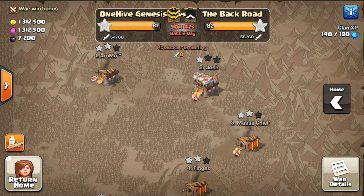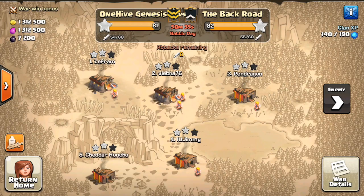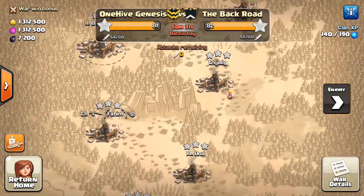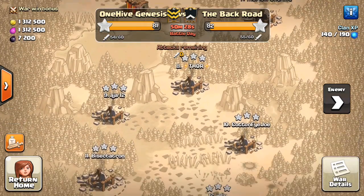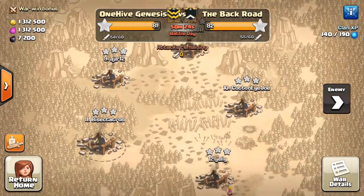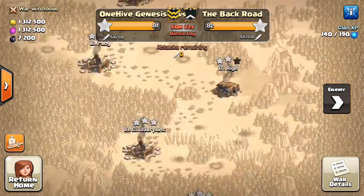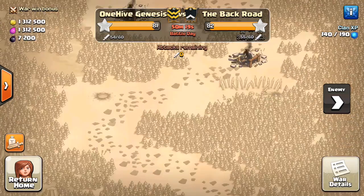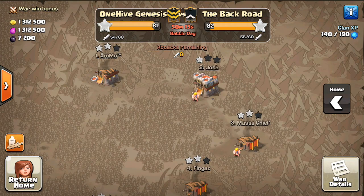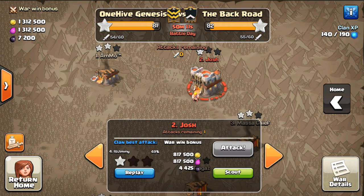We're just waiting on the last six attacks from our side. We'll quickly go through the war because it is going to be a close one. They have gotten quite a few of our Town Hall 10s 3-starred. A lot of these guys are 9.5s though, like me, CottonEyeJoe, maybe even Aja. And they have left 1-2 Town Hall 9s to be 3-starred, so they're definitely going to get another 2-stars at least just from those.